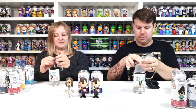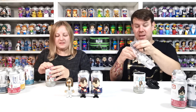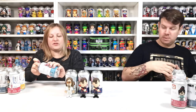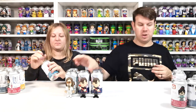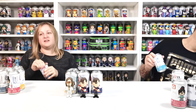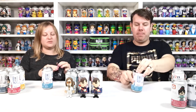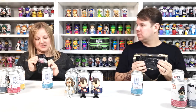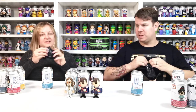We'll just look at the can like that so we can repackage after. Let's go for Vision next — Vision is a nice chase, he is pure white and metallic. The normal one is red. This is common, mine's probably common too.